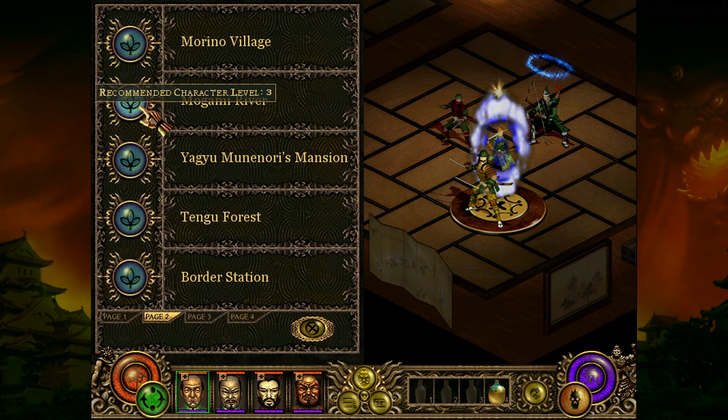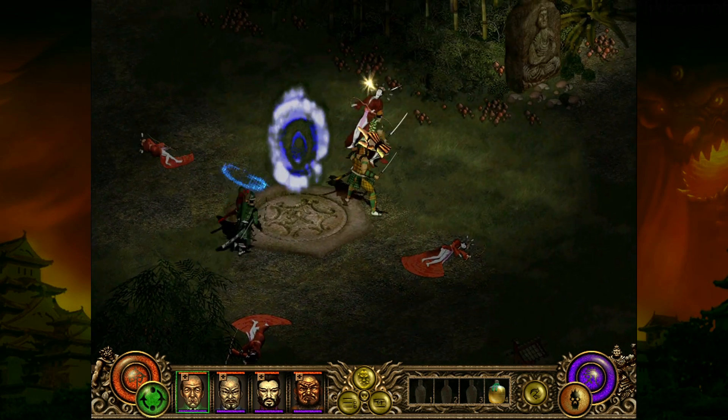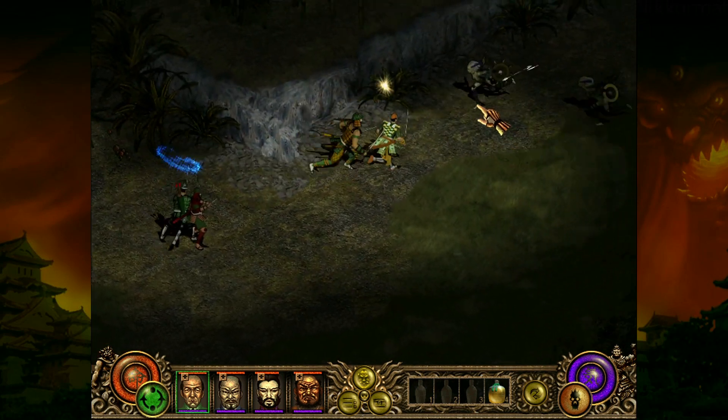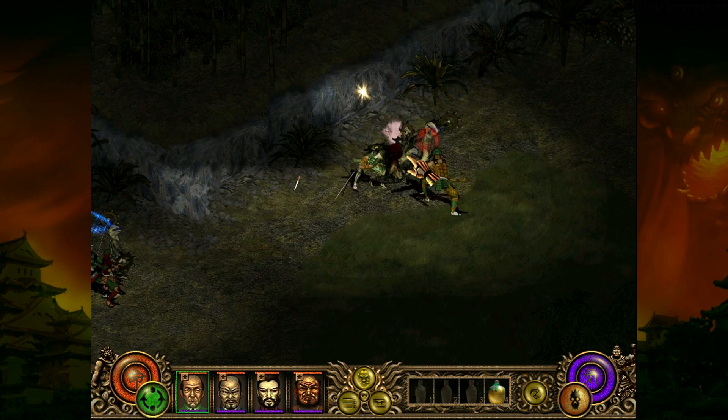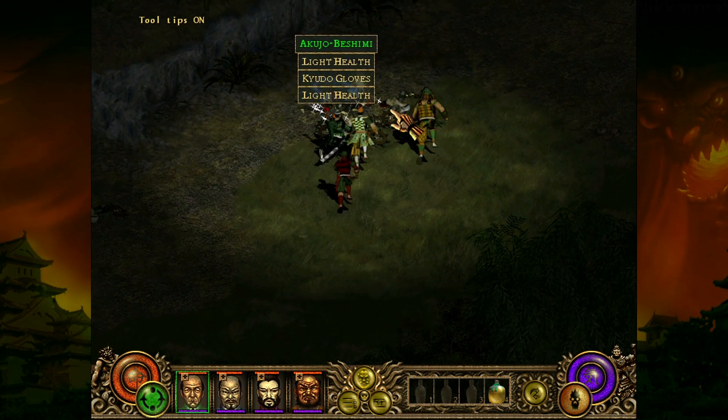Where is it? It's Mogami River — to grind for copper shells and copper blood. I took this part. You may already know: female ninjas, grab droppers. Oh, a mask.